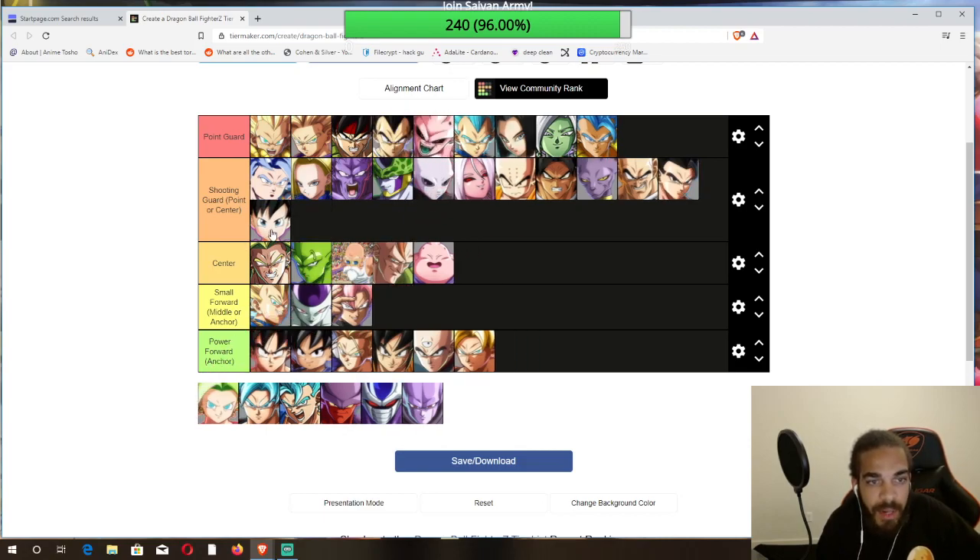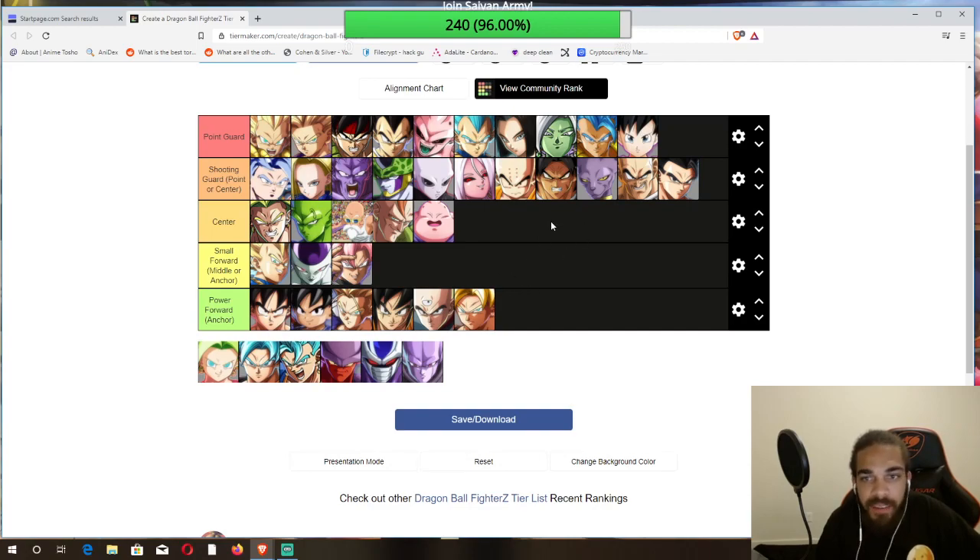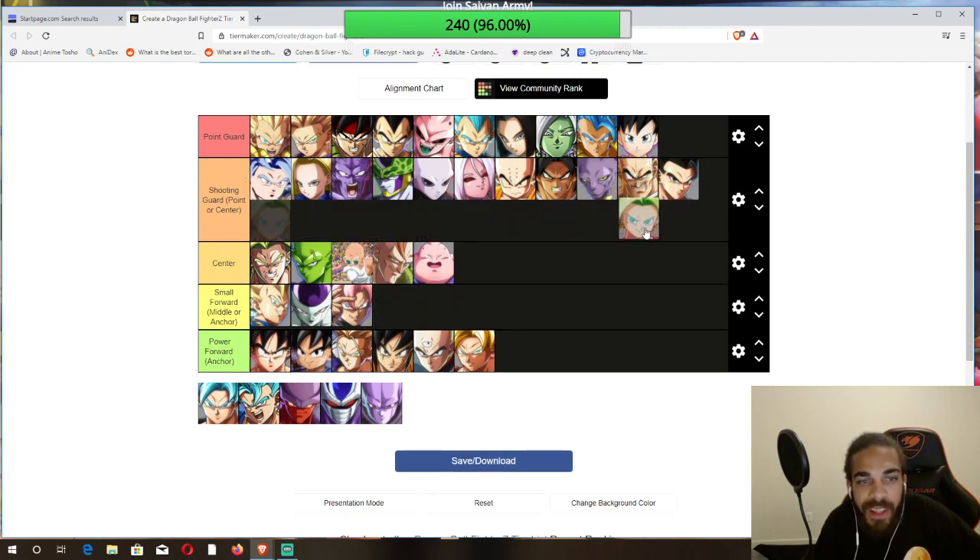I would never tell you not to put Videl on point — you'd be hurting yourself. If your point dies and you still have Videl, good luck. This is a fast tier list because we only have to put people in a position where they need to be. Caulifla is a shooting guard. The shooting guard position is gonna have the most characters, which makes it somewhat like any other tier list — but not exactly.